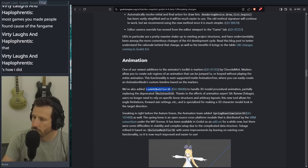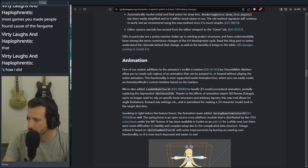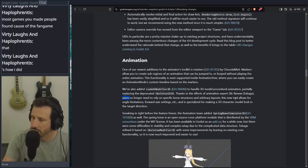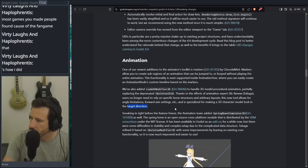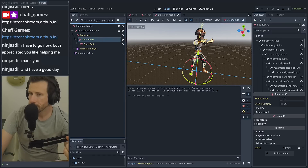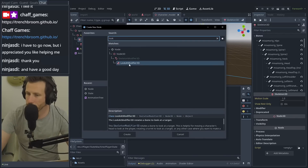We also had a look at Look At Modifier 3D. Holy shit, wait — okay. To handle 3D model procedural animations, partially replacing the deprecated Skeleton IK 3D. Thanks to the effort of the animation expert Silk Renew, users no longer need to rely on specific bone structures and arbitrary layouts. This new tool allows for angle limitations, forward axis settings, and is specialized for making 3D character models look in the targeted direction. Interesting — I've been using it for arm placement for a FPS. Let's come into this — Look At Modifier 3D. Okay.